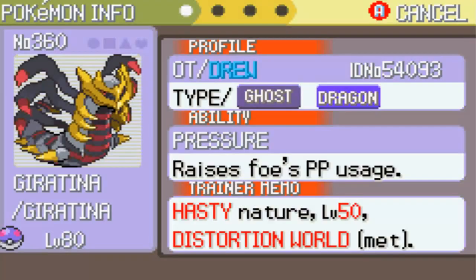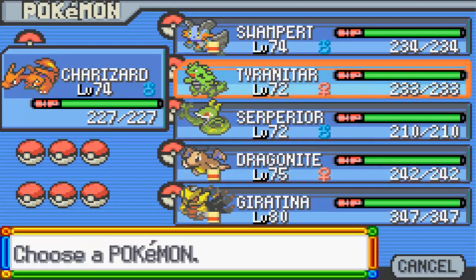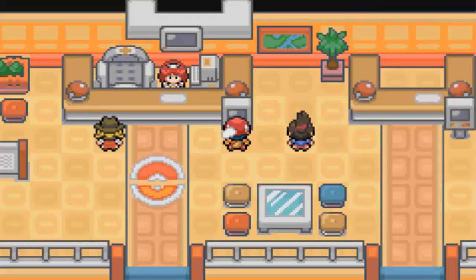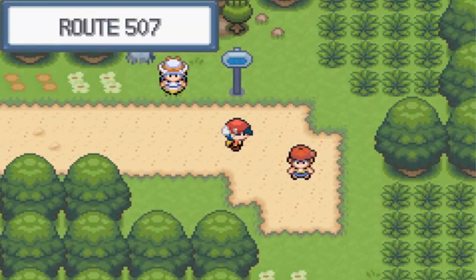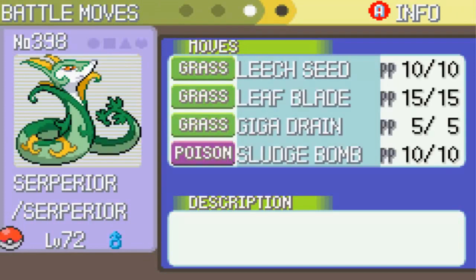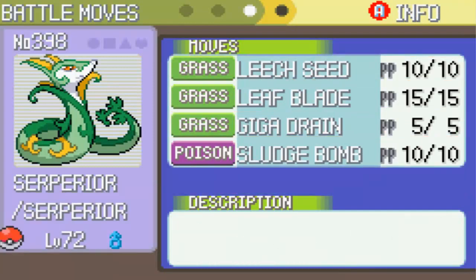Giratina is just going to go at the end of my party - he's kind of like the savior of the whole team. Dragonite is going to go there too, and switching everything around real quick. Tyranitar - switch with Charizard, okay, we're good. Let's get out of the Pokemon Center. We're already a minute in the video, that's how fast this goes. Tyranitar is level 72 and he's got Rock Slide, Crunch, Thrash, and Earthquake - which is a great moveset. Serperior has Sludge Bomb, Leaf Blade, which is an awesome combo, and Leech Seed, and then Giga Drain which is really strong.